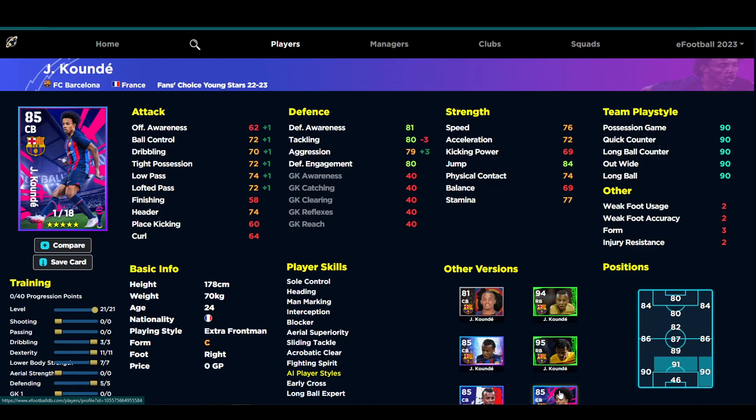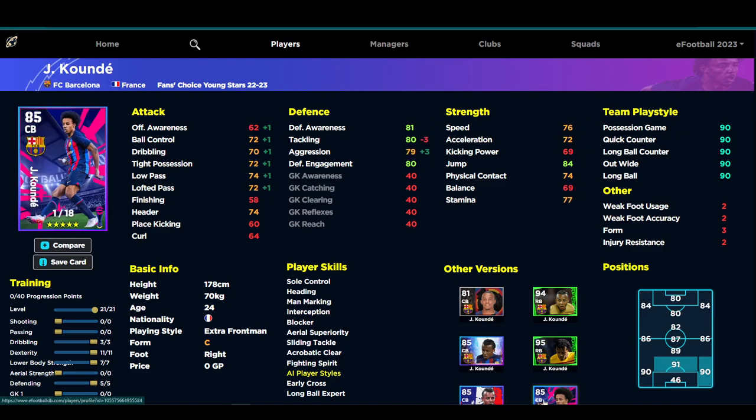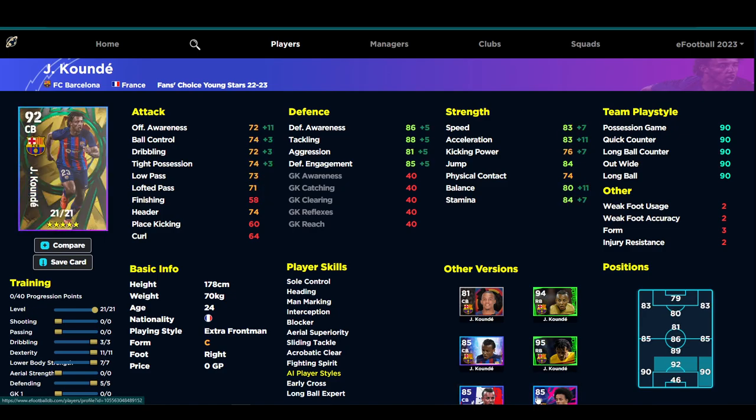All of these special cards from the last six months — Player of the Week and others — have the team playstyle set at 90, so you don't need to mess around with that when training. You can put training stats directly into his player stats. If you have the French pack or Championship Pro versions, you don't really need to spin — they're pretty much identical. This Fans Choice version does have three more player levels, giving him 21 total versus 18 on the others.